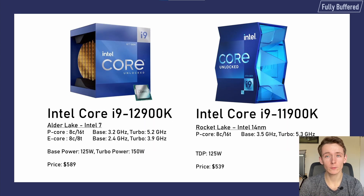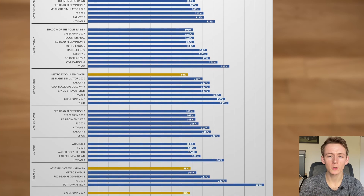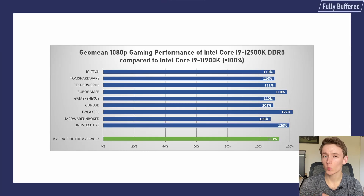Moving on to i9-11900K Rocket Lake versus i9-12900K Alder Lake — what is the generational uplift? There were only three results where the Alder Lake i9 didn't beat the old Rocket Lake chip, and those differences were quite small, especially compared to the huge wins we're seeing in Hitman, Far Cry, and Total War Troy. On average, we're seeing a generational uplift of 10 to 20% in gaming, which is a lot.